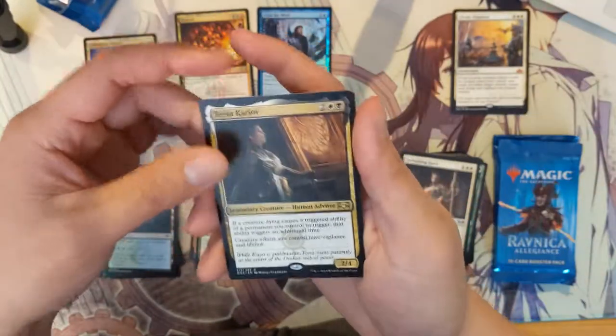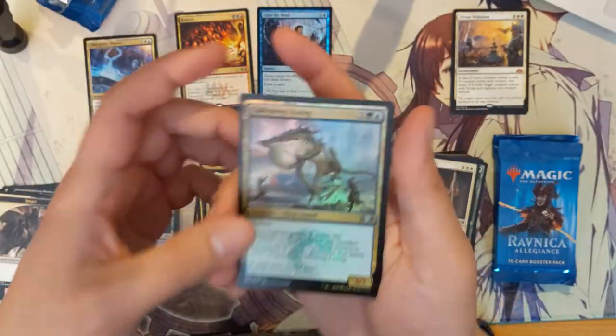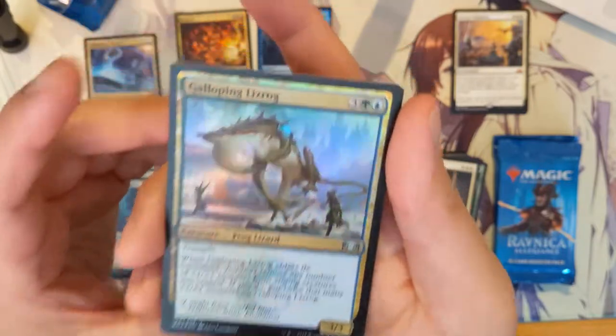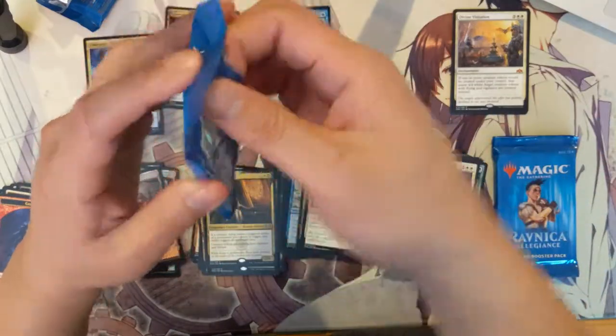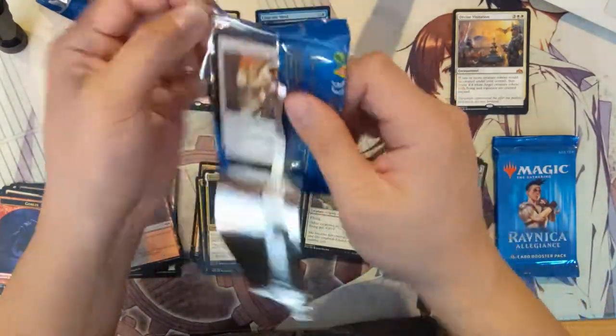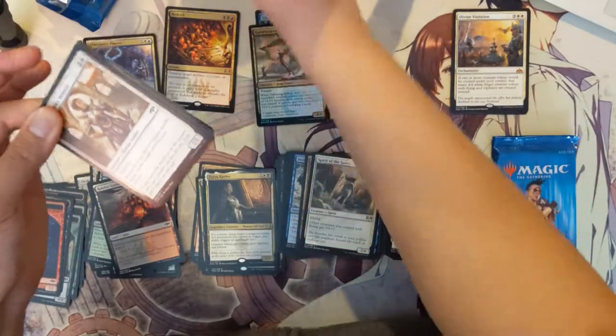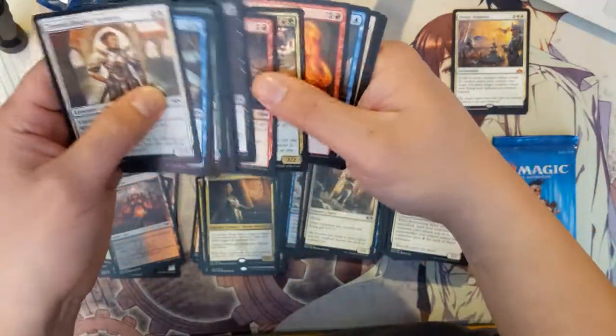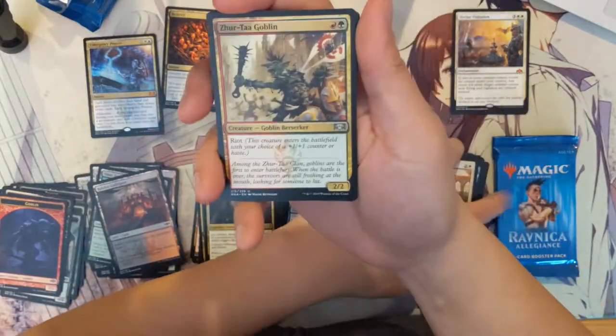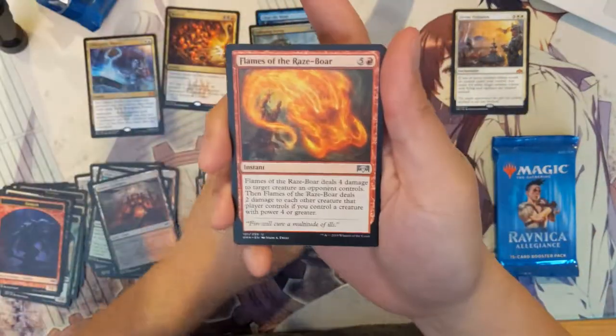We also have a Tasa — not a great card, but I do like the foil. We have three packs left, and we got a Goblin Assailant and a Boar.